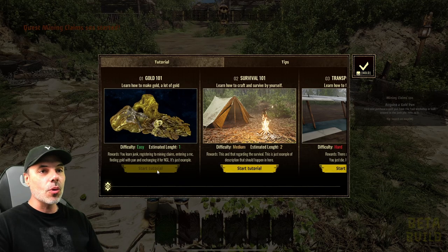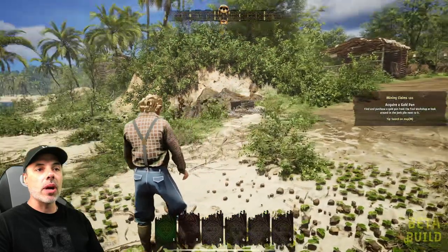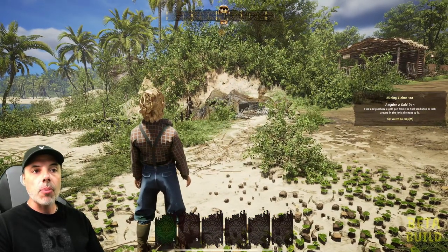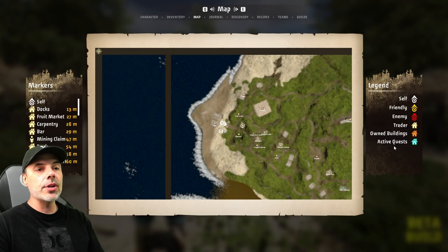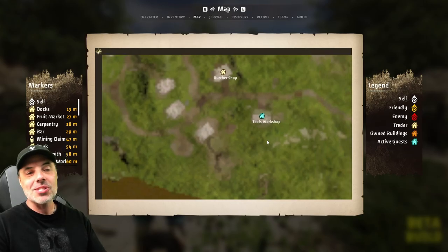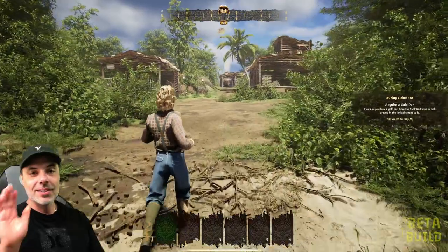If we go to start tutorial, it says Mining Claim 101 — acquire gold. Find and purchase a gold pan from the tool workshop, or look around in the junk pile next to it. If we go to the map and zoom out, you can see in the key it says active quest — there's a blue icon that says tools workshop. That's where we need to go, so let's head in that direction and get our tools.